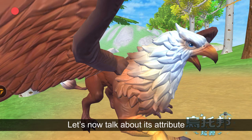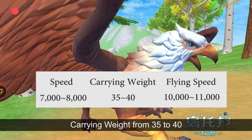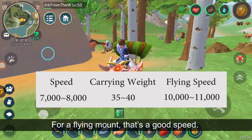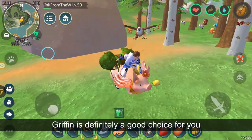Let's now talk about its attribute. Gryphon has the speed from 7,000 to 8,000, carrying weight from 35 to 45, and flying speed from 10,000 to 11,000. For a flying mount, that's a good speed. For players who don't have any flying mount, Gryphon is definitely a good choice for you.